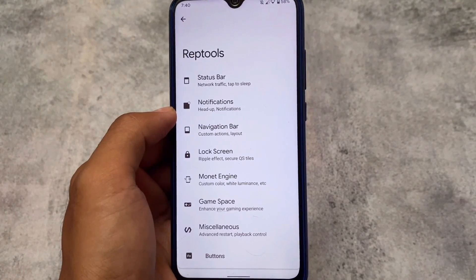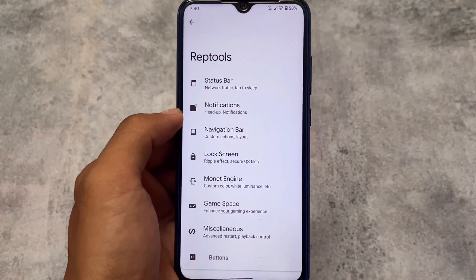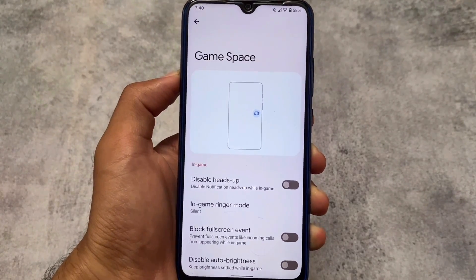Here come some customizations and UI things, which include Rep Tools, some status bar customizations, some notification customizations, and many more. Moving on to Game Space, which matters a lot for some users — it does not have the Pixel-based Game Space, it's something different.